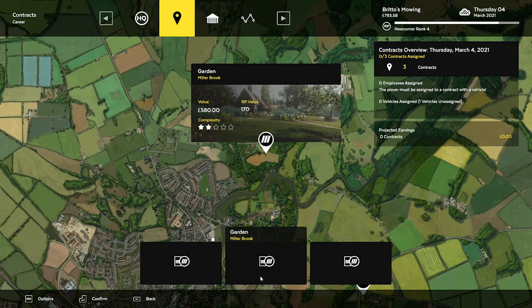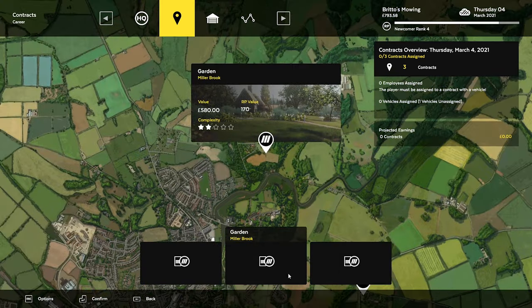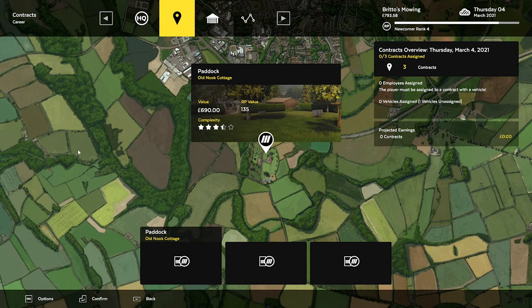Old Nook Cottage — we've got Garden Miller Brook and the Hilltop House. 790 pounds, which is the big money one with the big RP. Looks the same as the last house we just did, really does. Anyway guys, we'll end the episode here. Hopefully you guys enjoyed this one — if you did, as always, smash that like button, leave a comment, let me know what you think of the episode and the series so far. If you guys are new to the channel and haven't subscribed yet, please do so. Thanks for watching — see you again soon.